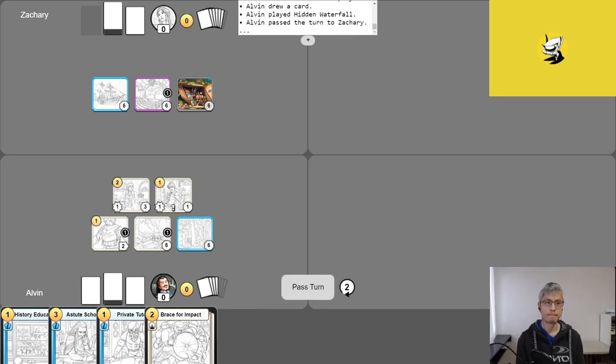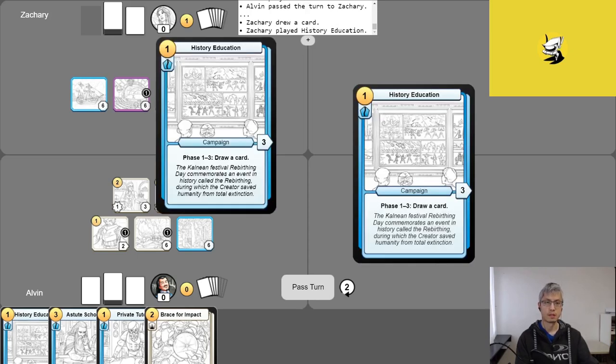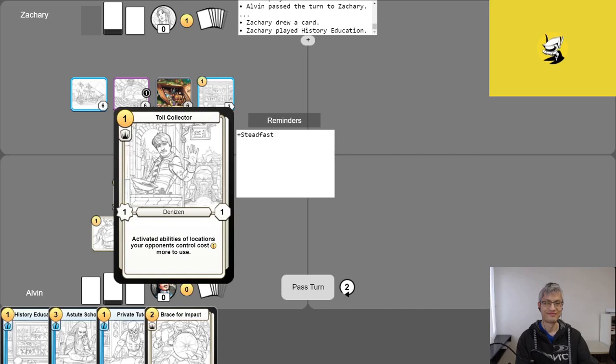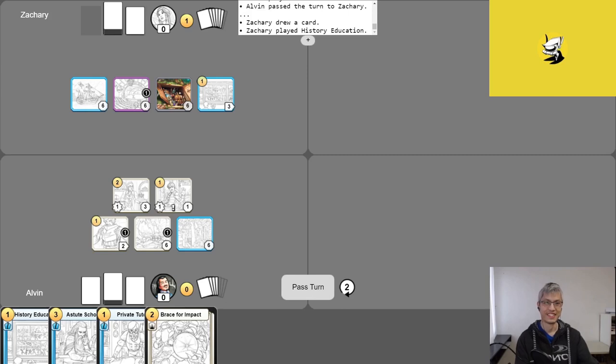Zach notes he already feels like he's the one being controlled. He starts his turn, takes his free draw, and plays History Education. Unfortunately, thanks to the Toll Collector, he can't use any of his Location abilities without paying one extra gold — and with only one gold, that's hard to do. He passes his turn. Alvin sympathizes: it's still early in the game.